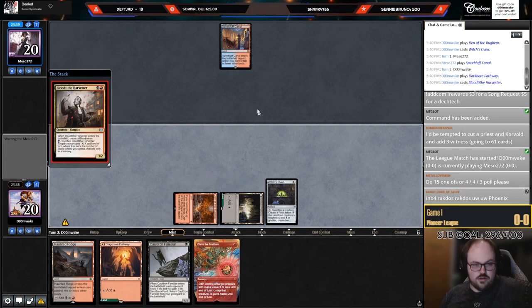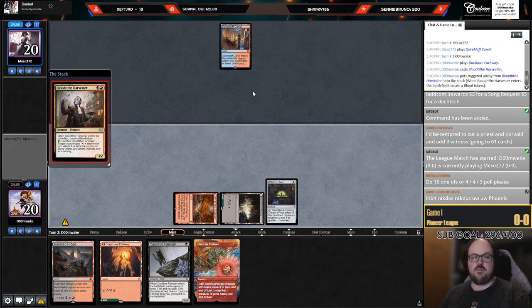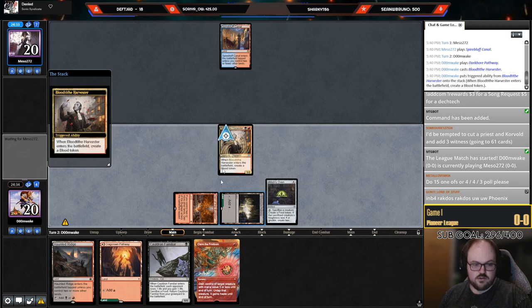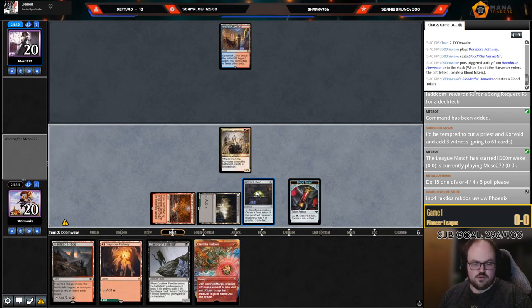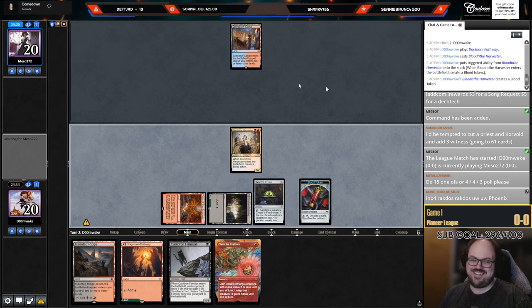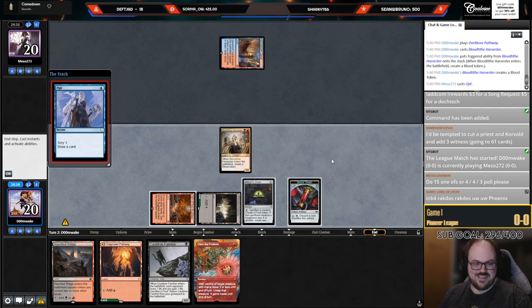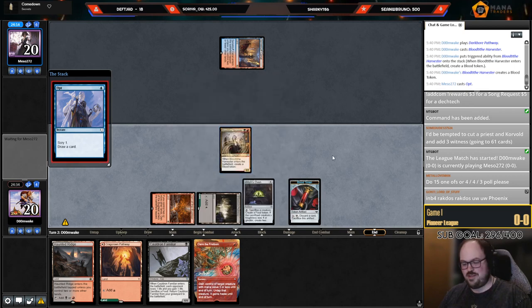I think I'm actually going to play the Bloodtide Harvester here — puts a little more pressure into play. If they have a Shock it's a bit worse, but this also uses my mana better. The nice thing about playing Harvester is if I draw a three-drop — I have eight of them — I can go land, three-drop, and then on turn four go land, Cauldron... though I don't have Jegantha like I always assume I do.